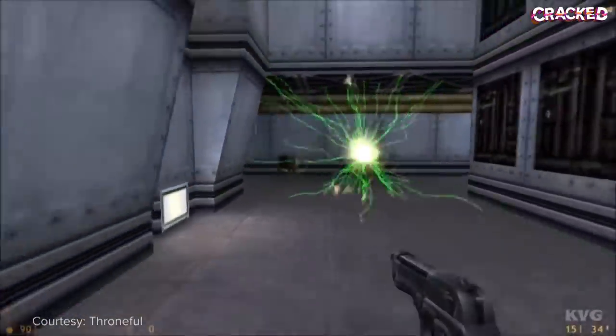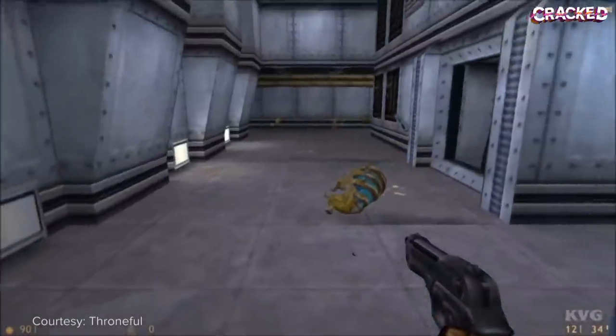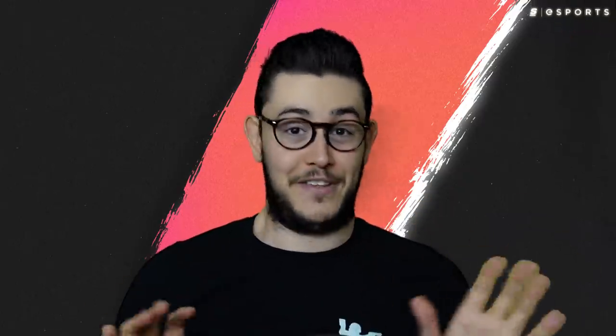It wasn't really until Half-Life came out in 1998 that crosshairs became a thing on PC. And even then, it was tiny, transparent, impossible to see, and, ironically, exactly the kind of thing that kids these days would consider a god crosshair.